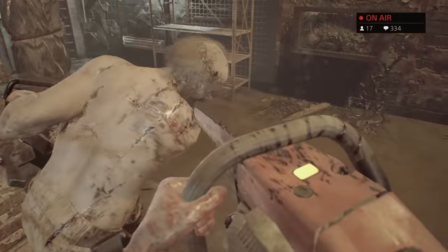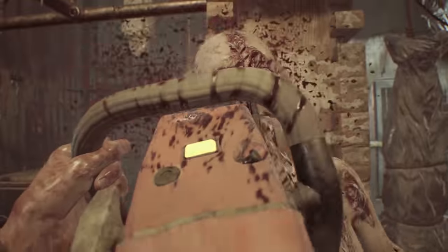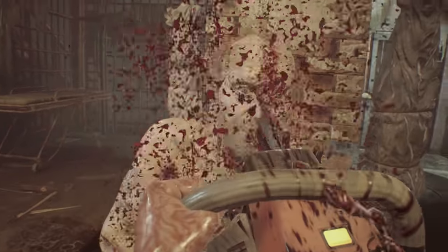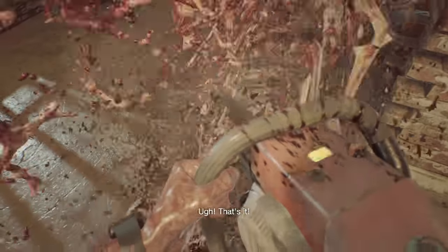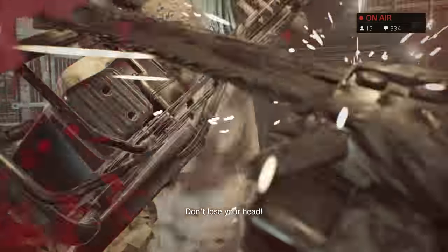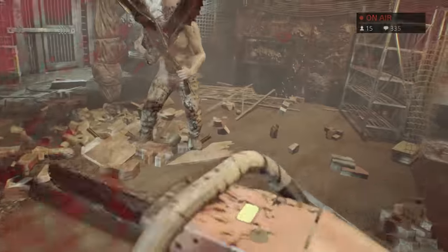Just try to time it — every single time he swings at you with that weapon, time it and hit L2 and R2 together at the same time, and you should be able to deflect a lot of that damage. You can also use R2 and L2 at the same time to give him damage when he breaks apart and is trying to regenerate — just give him maximum damage you can.